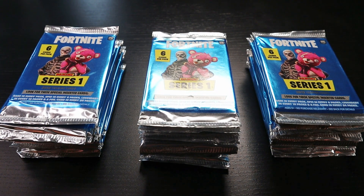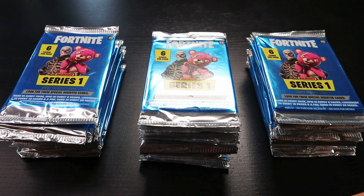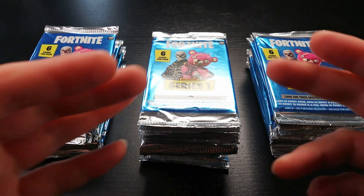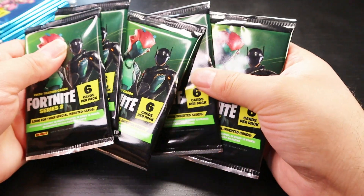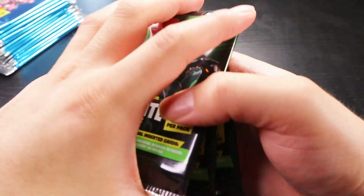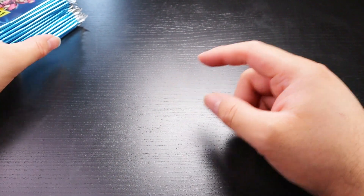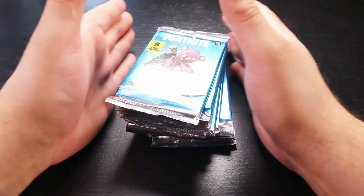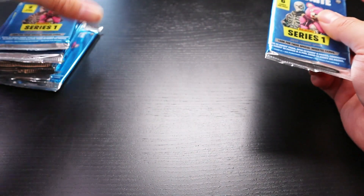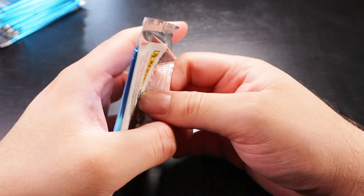We just enjoy Fortnite together and we enjoy opening cards, so what's better than Fortnite cards? Now let's get started. These are each stacked - we have daughter number one to the right, daughter number two, and then myself. Whoever wins the pack battle gets to open the five packs of Series Two - all five. It's a win or go home situation. Let us know in the comments who you think is gonna win - daughter number one, daughter number two, or me.